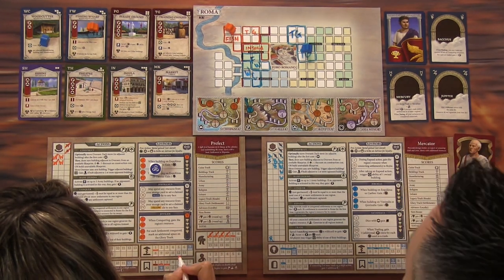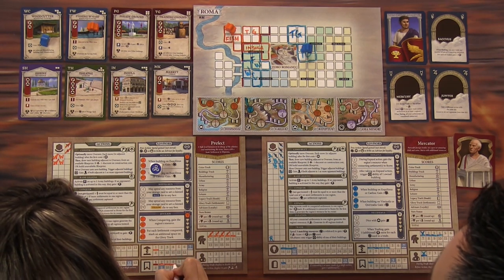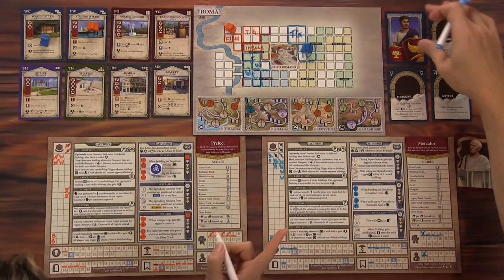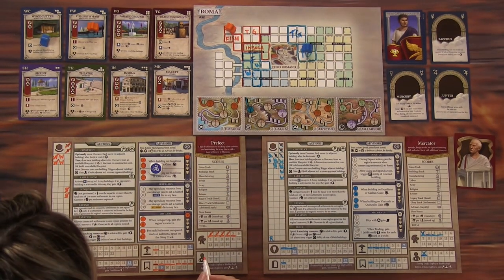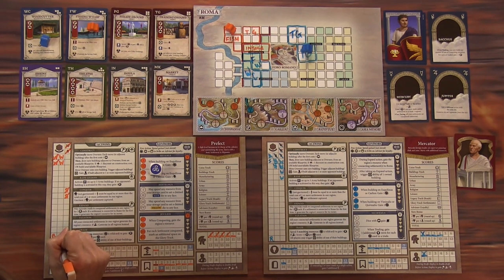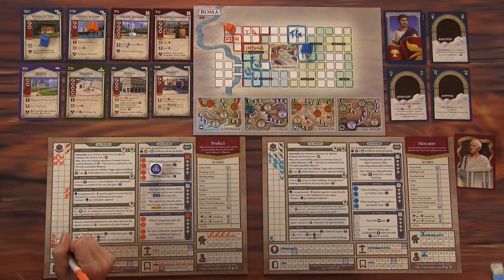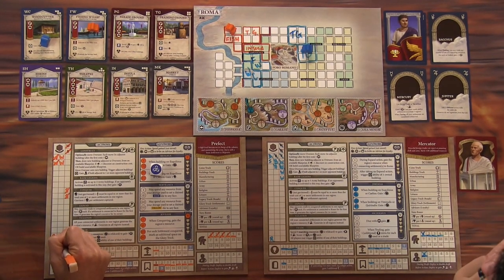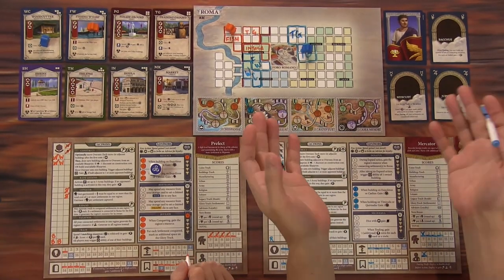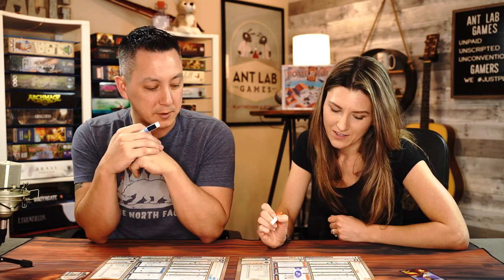So I conquered three times — that's three banners plus an additional space on the glory track for each settlement conquered. That's one, two, three, four, five, six — which triggers the first Nero card. And then I get the region's resource, which is bricks. There's some ambiguity about whether the advisor ability triggers once per action or per settlement conquered, so we'll just do it once.